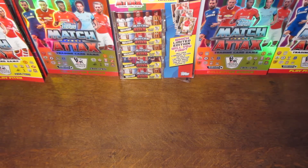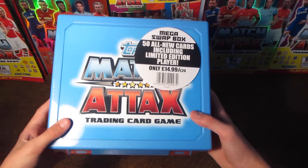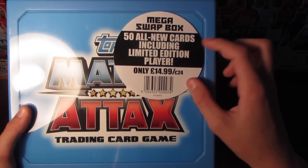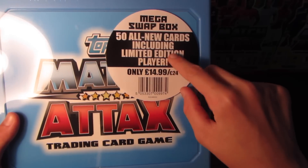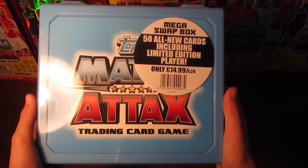Hey guys, WB Trading Cards here today, back with another Match Attax 14-15 Premier League video. And today we do have a swap box for the new collection — full, complete, still sealed swap box. So as you can see from the Stick and Mega swap box, 50 all new cards, including a limited edition player. Only £14.99, which is actually quite a lot.